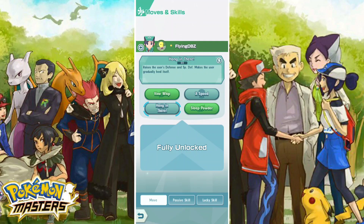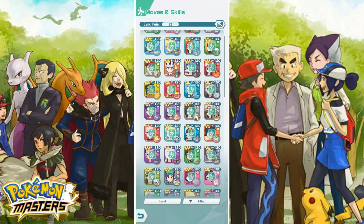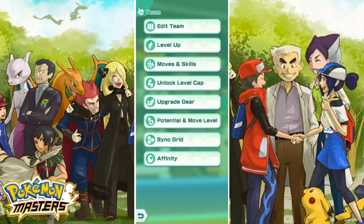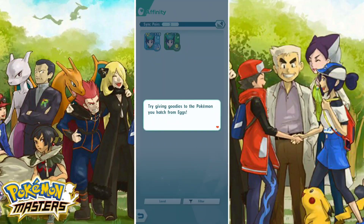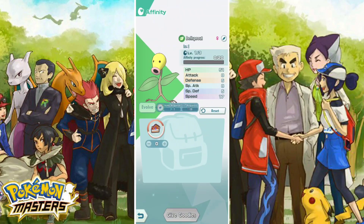Raises the user's defense and special defense, and makes the user gradually heal itself — okay, that's not bad. Sharply raises the user's speed. Prevents the Pokemon from falling asleep — okay, that's actually not bad at all. So everything is already unlocked, and now we got the affinity thing down here instead of where it was on the main screen.